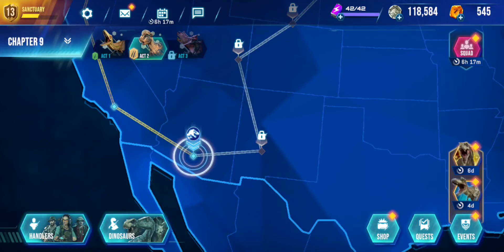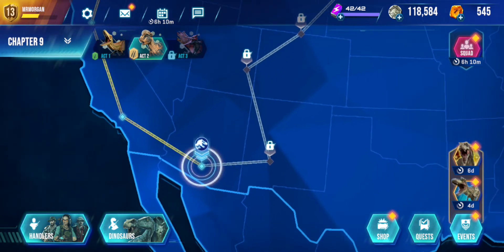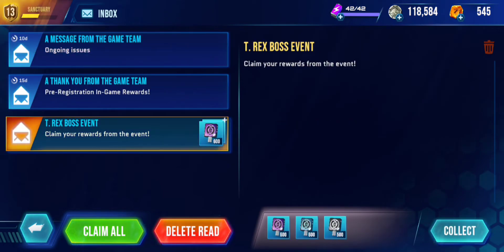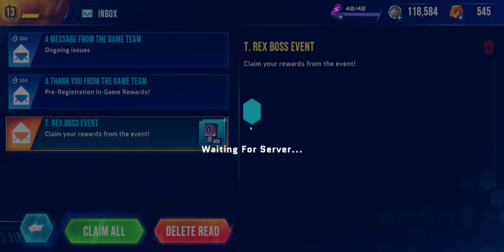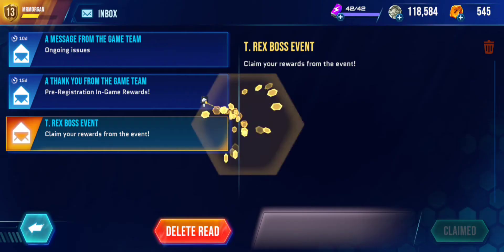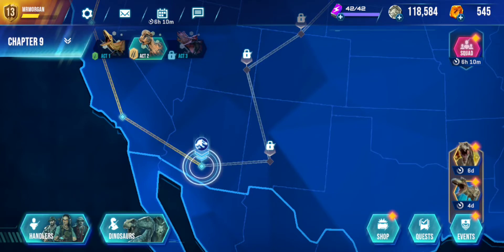Welcome back to Jurassic World Primal Ops. I figured we would give this another shot — hopefully the audio is a little bit better than last time, because I've maybe fixed it. The T-Rex boss event ended, so I've got lots of new keys. I figured this episode could be about opening tons of cool crates. I ended off in the Veteran League, so I've got lots of good crate keys. Let's collect all this good stuff — lots of keys there.